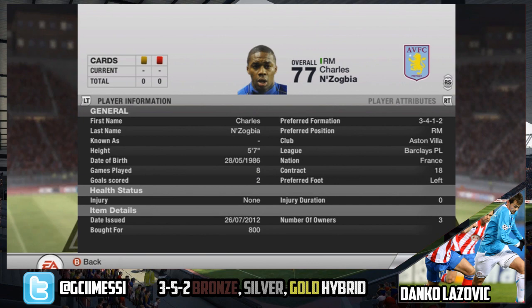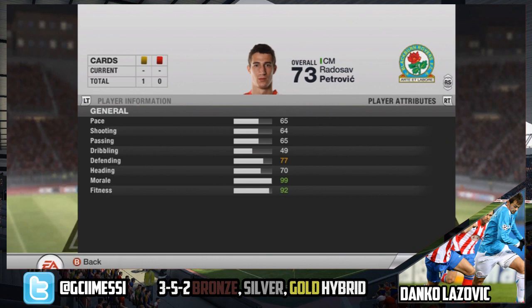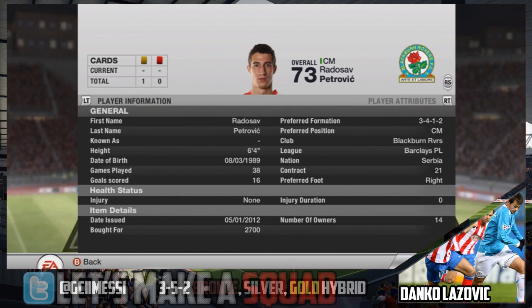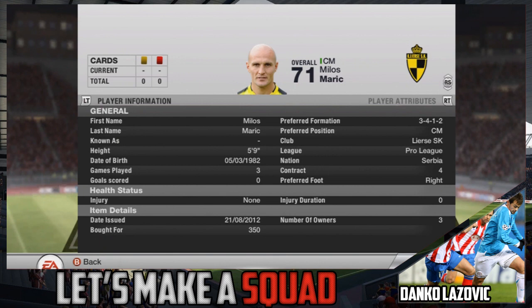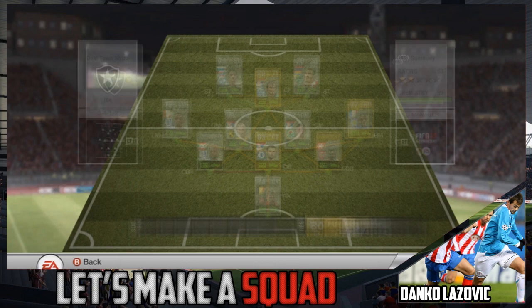Then we've got Petrovic of Blackburn, 2,700 coins. He's usually a centre defensive mid so I had to convert him, but I found one on the market already in centre midfield. He's 6'4, a lanky bean, with a very good defending stat of 77. He also scores a fair few goals — 16 goals and 38 assists across his previous owners and me. Next we have Milos Maric, never used him before but he seems like a pretty good player. His long shots are quite consistent though I haven't scored one yet. 9,350 coins and his stats are basically in a straight line, meaning he's a good all-round player — similar to Yaya Toure, whose stats are all around the 80-plus region.